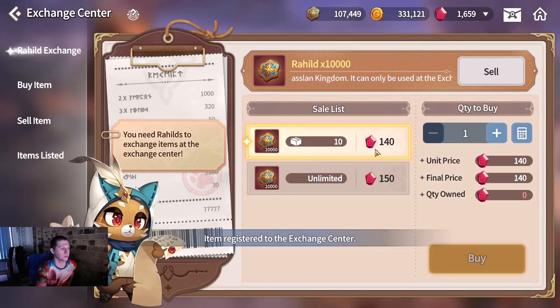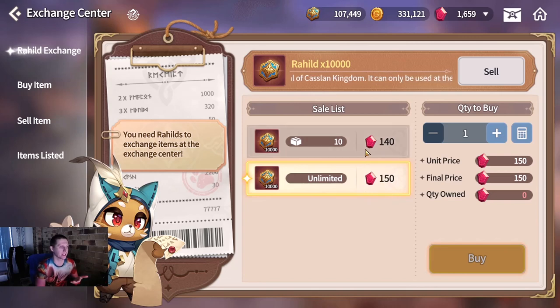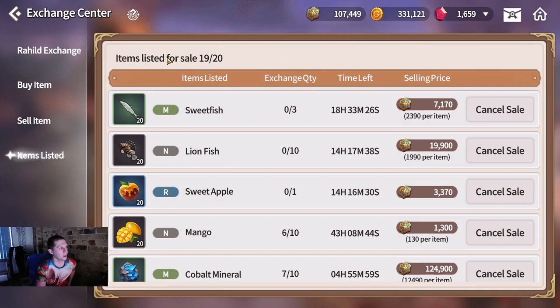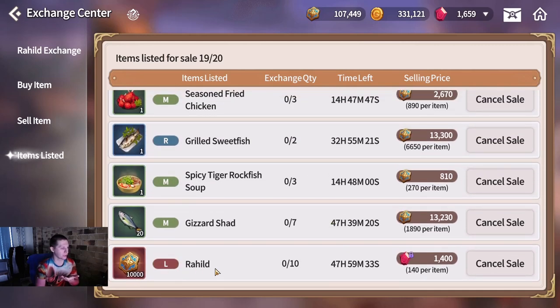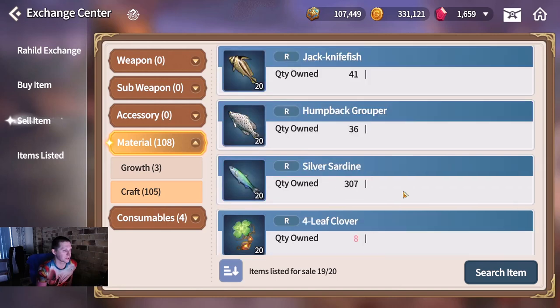People will buy this because it means they don't have to pay the 150 gems, so it is cheaper to buy at 140 than 150 - you're barely undercutting it. This should sell pretty quickly. Going to items listed, you can only list 20 items at a time. The Rahils are now listed - 19 out of 20. I can sell one more item on the exchange center.